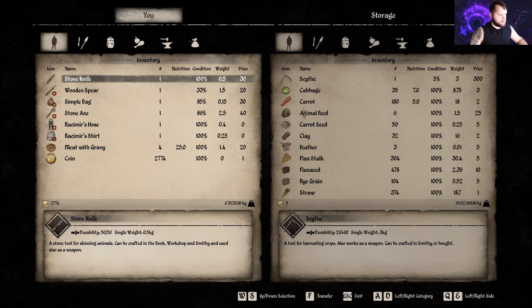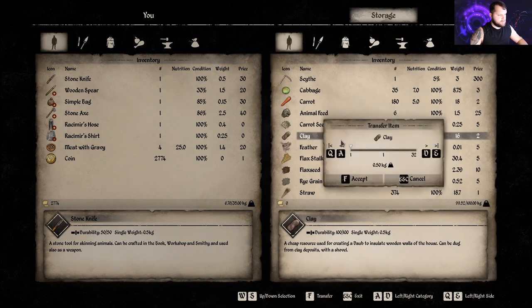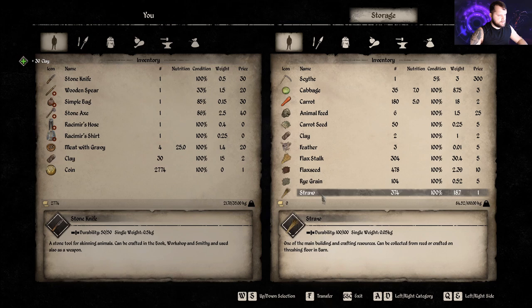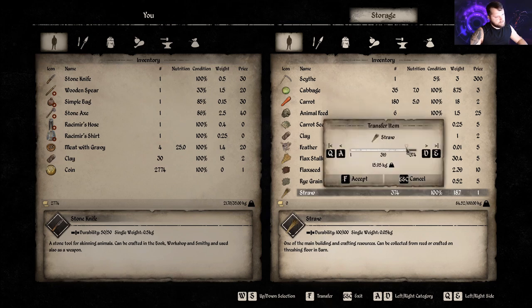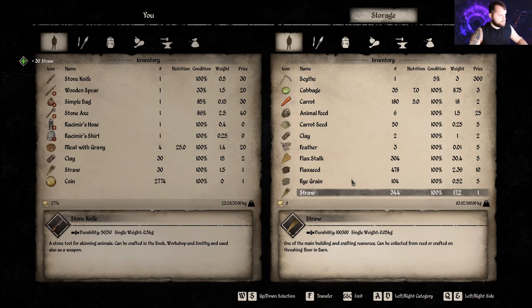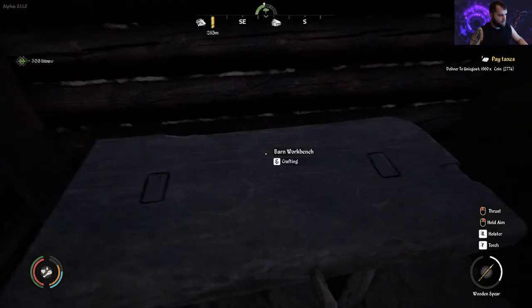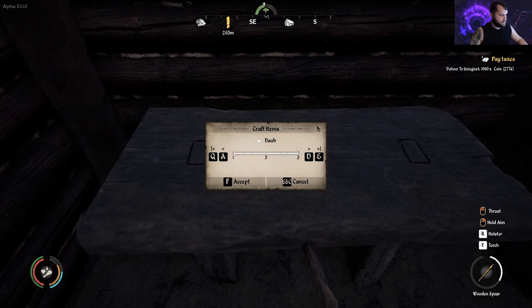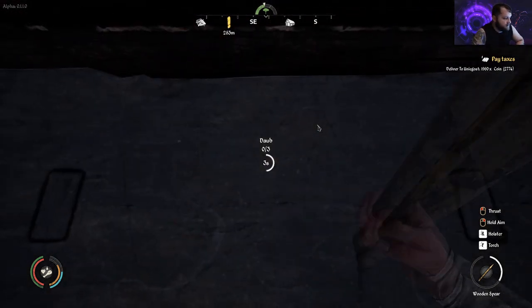We've got some clay right here. We'll grab 30 of it, and then we'll grab 30 straw, since it's 10 and 10. And then come over to your bench and hit R, E, and then F, and you'll make as much as you can.